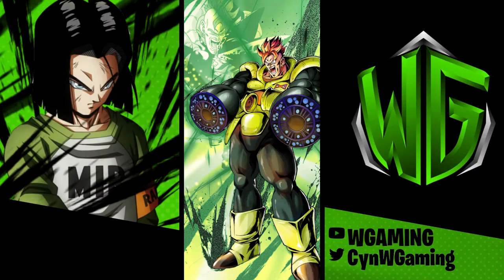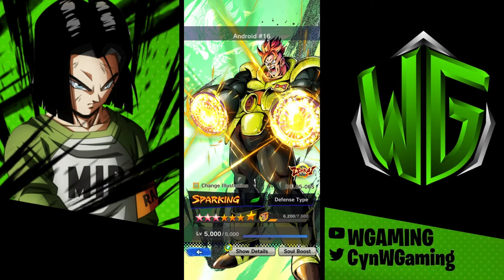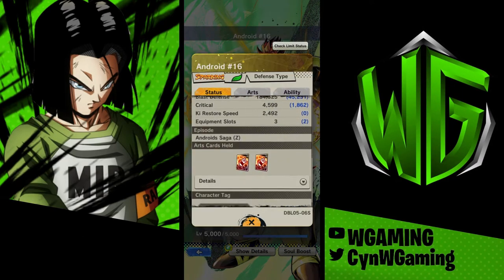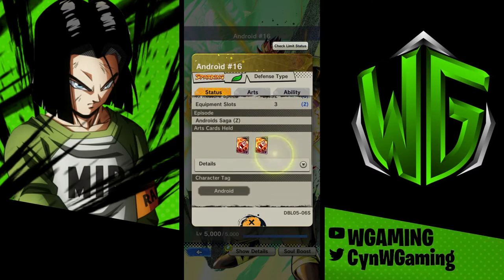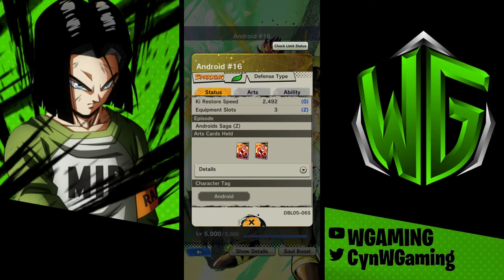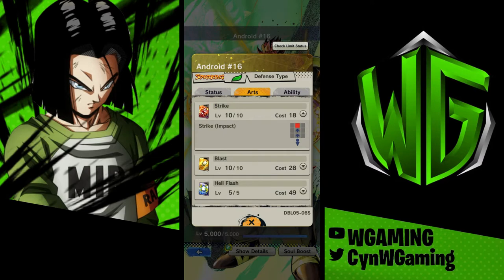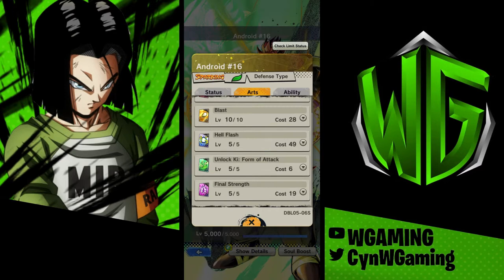So we are starting here with my boy 16. This guy is a tank. He is definitely a tank — he tanks a lot and he does a lot of things very, very good. We're gonna see his kit and analyze it to see how to really use him most efficiently. So he draws two strike cards, meaning his main damage is with strike cards. His strike cards are normal strike cards and his blast cards are normal blast cards.